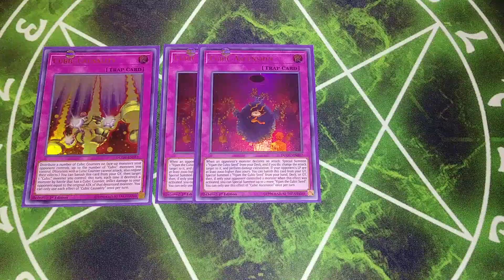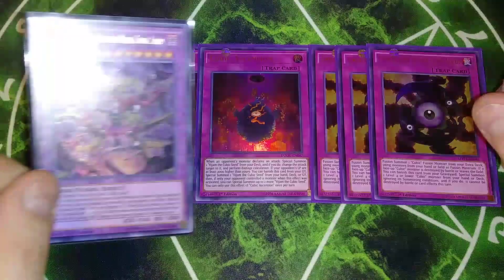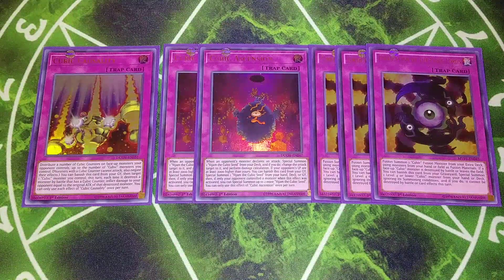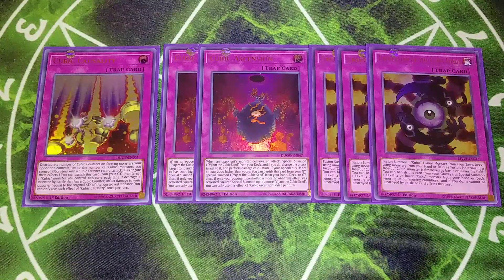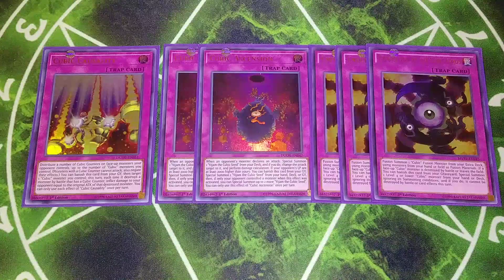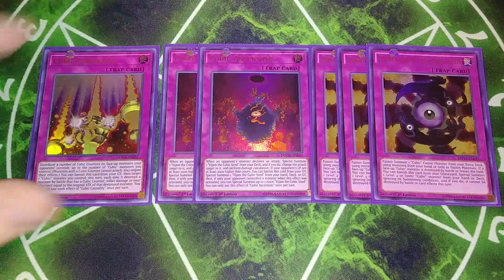We play three copies of Unification of the Cubic Lords. It lets you fusion summon Crimson Nova Trinity, though you rarely do that. The real effect is that you can banish it from your graveyard when a Cubic monster leaves the field or is destroyed by battle to special summon a level four or lower Cubic monster from your hand or deck, ignoring summoning conditions — really helpful for getting Cubic monsters out of your deck.